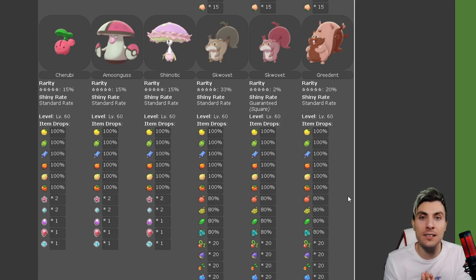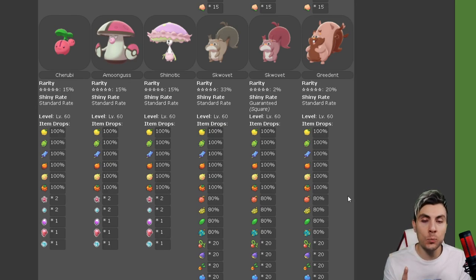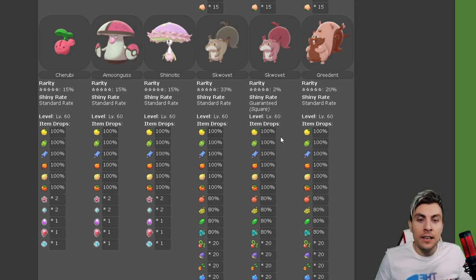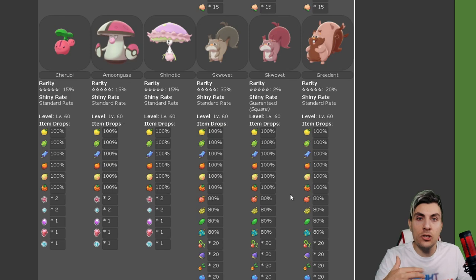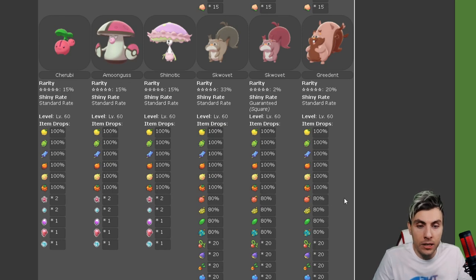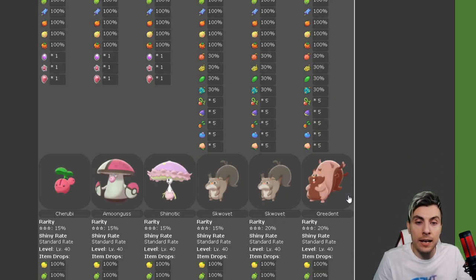And then we move down to where the money is - the 5-star raids. This is what you want to be looking for in this event; this is where the special shiny Pokémon resides. You've got Cherubi at 5-star, Amoonguss at 5-star, Shiinotic at 5-star, regular Skwovet at 5-star, and then a shiny Skwovet at 5-star with a 2% chance to spawn if you come across a Skwovet - and then Greedent as well. Skwovet is the only Pokémon you're able to get from this den as a shiny, and you can see it's a little bit more of a maroon color. You're going to get a bunch of berries with this evolution line, and there are some really rare ones in there.